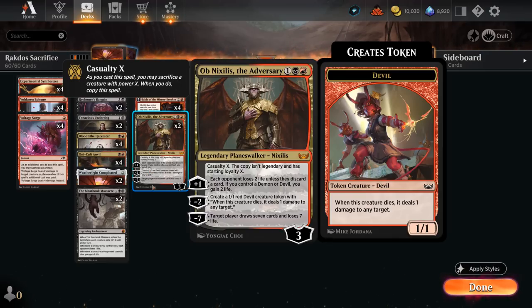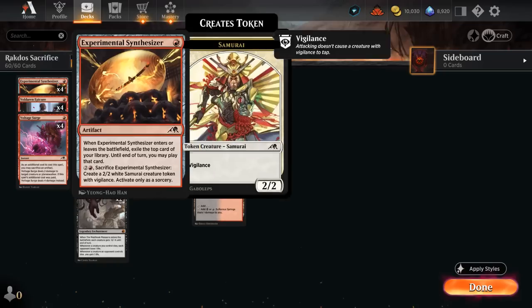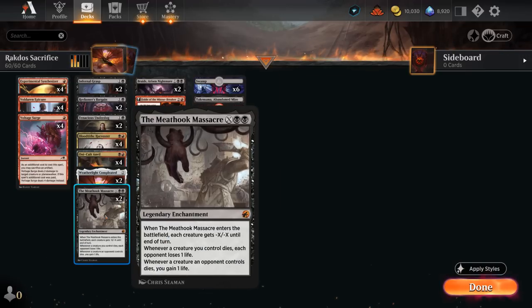We're also playing four copies of Synthesizer, which exiles the top card of our library when it enters, and we get to play that card until end of our turn. We typically don't want to play Synthesizer on turn one — instead wait until turn three or four so we can play it and have the mana to cast whatever we exile. We also have two copies of Meathook Massacre as a sweeper, which can gain life back and drain the opponent alongside our sacrifice effects.